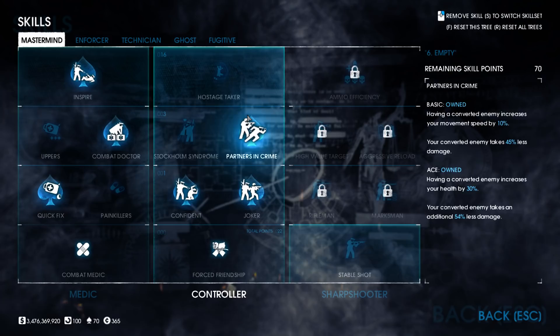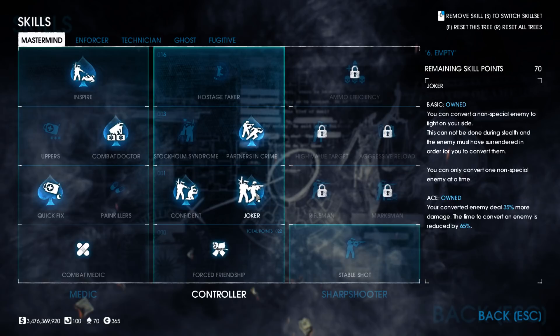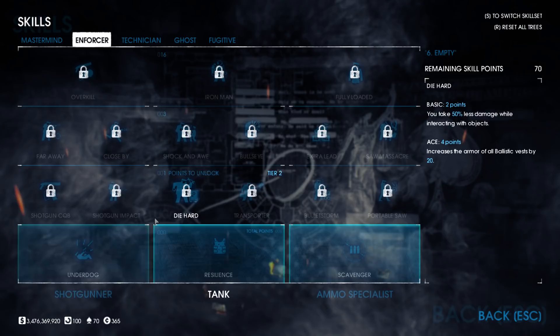For console players as of this video, Jokers are still extremely effective. In Enforcer we take Underdog Basic for a damage bonus, Resilience Ace for armor recovery and flashbang help, and then Die Hard or Transporter Basic depending on which you would prefer.